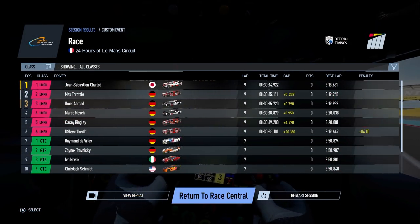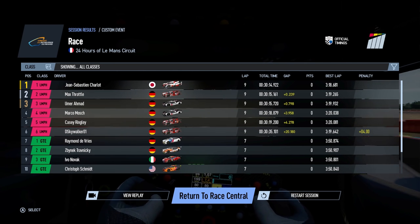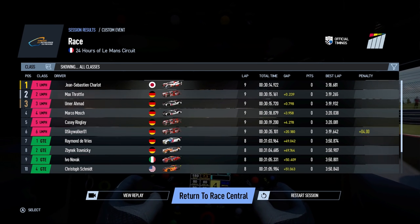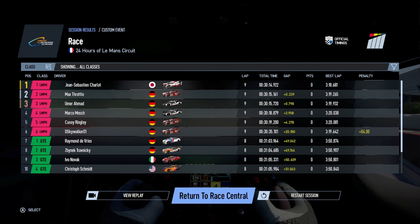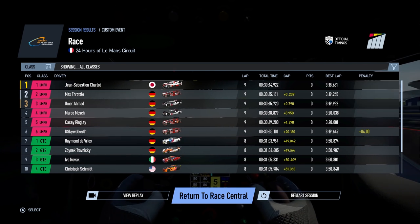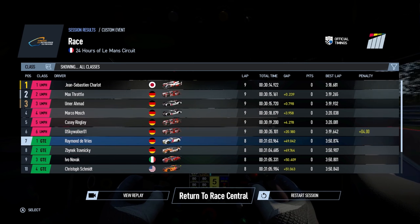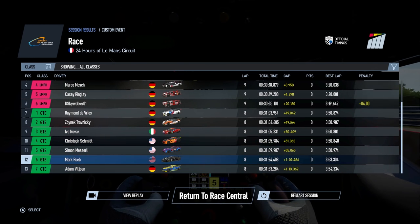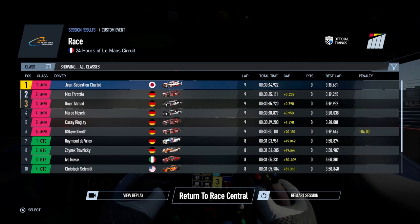The Toyota, despite being the only car of its make in the race, managed to take the victory. Then Max Throttle in the other Audi with the Le Mans spec in second, then Umur in third in the Porsche. The Fuji spec Audi bringing up the rear of the AI cars, and me in sixth place overall. My lap time is right there with the rest of the field — it's a shame I made so many mistakes. In the GT category, one of the BMWs won, with a diverse class including Ferrari, Ford, and Chevrolet. Are we predicting Toyota and BMW will win at Le Mans this year?